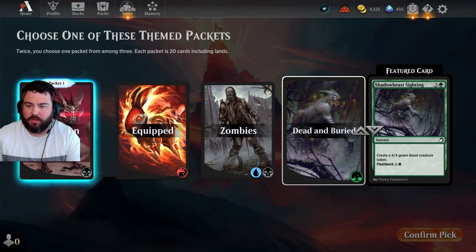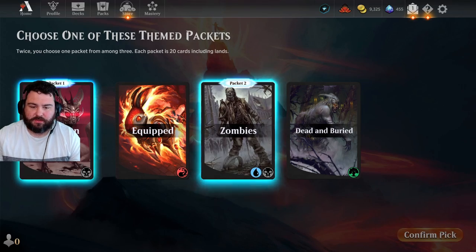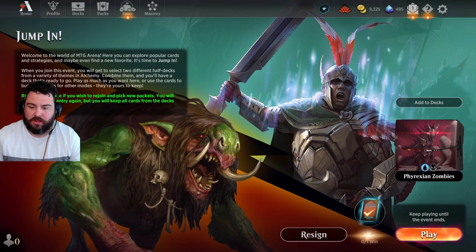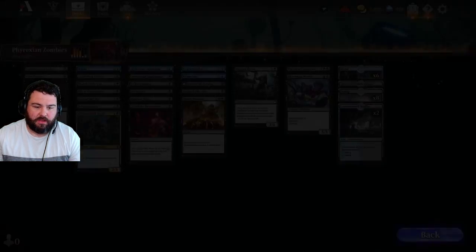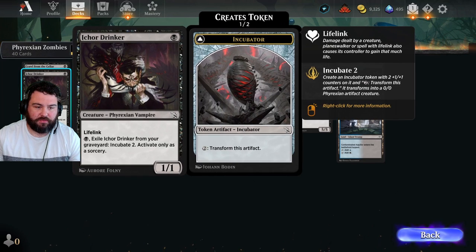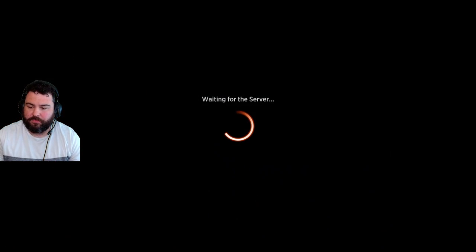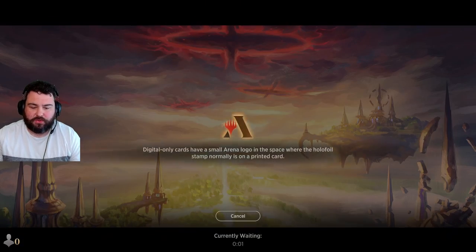Then we'll look at our next pack: we have Phyrexian, Equipped Zombies, or Dead and Buried. The featured card is Shadow Beast Sighting — a four-mana sorcery to create a beast with flashback. None of these really strike me as super synergistic, but I'll take Zombies. So we'll go Phyrexian with Zombies. Then you can click here to check out your deck, go through the list, and prepare yourself for how to play. For time's sake, I'm just going to go in and play a game.